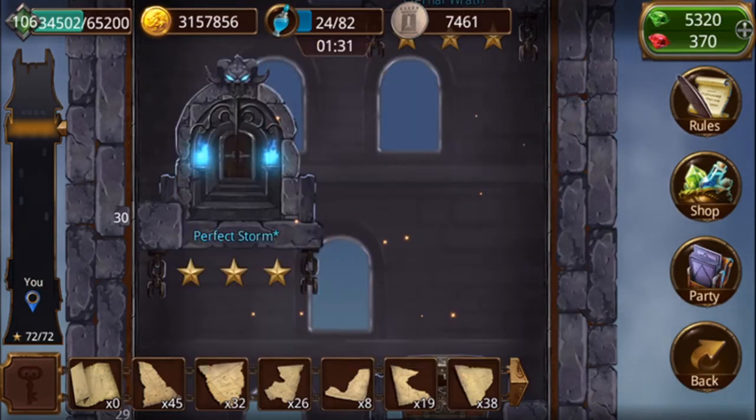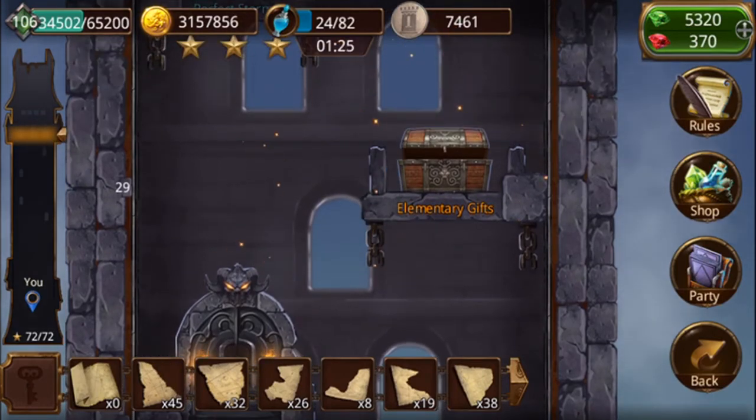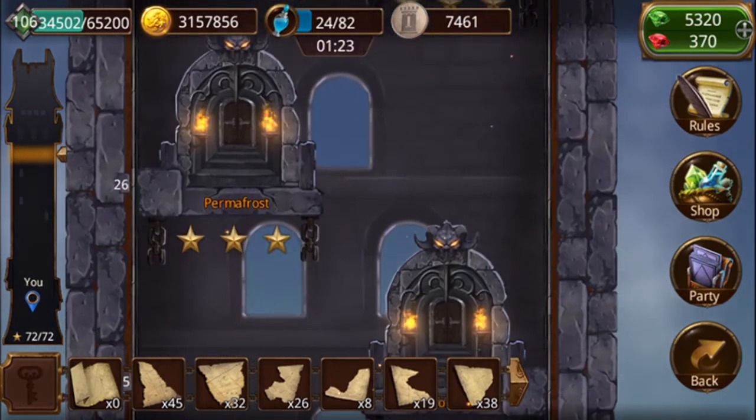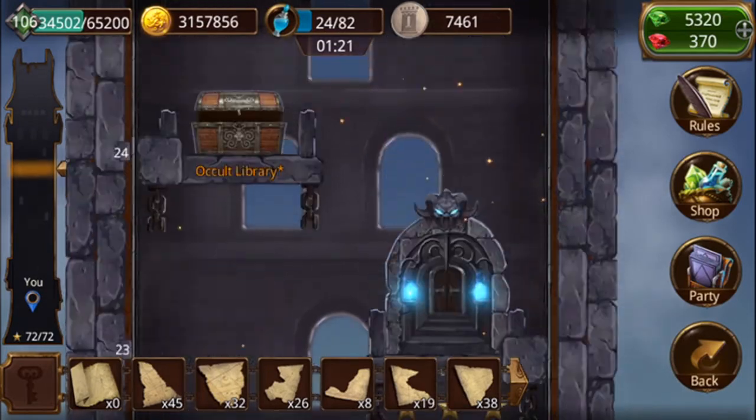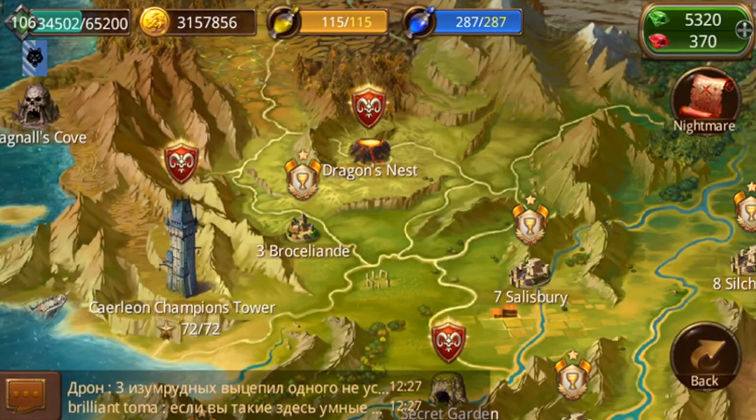The most important reason why you want to do this - especially as a new player - are these treasure boxes. I can't open them up because I've already opened them all, but you're going to get seven star heroes from this. I know for certain that you get a Fisher King and a Topaz Dragon, which is nothing special but a seven star card is a seven star card. Especially if you're first starting out, that helps a ton.